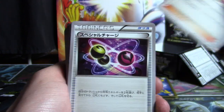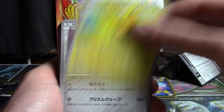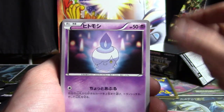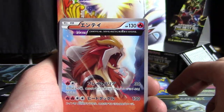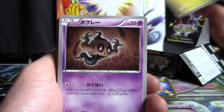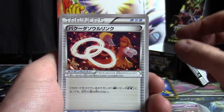We've got Teammates, Special Charge, Muscle Band, Spritzy, Unknown, Medicham, Spinarak, Pikachu, Magiana, Splash Energy, Greninja, Lugia, White Kyurem, Zoroark, Trainer's Mail, Heavy Ball, Litwick, Frogadier, Gloom, Combee, Bronzor, Vileplume, Flash Energy, Entei, Garbodor, Landorus, Hex Maniac, Battle Compressor, Focus Sash, Zubat, Carbink, Oddish, Joltik, Phantump, Carbink, Double Dragon Energy, Xerneas, Volcanion, Aromatisse, Delinquent, Sycamore.